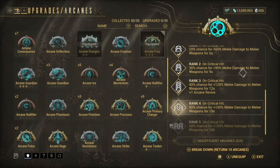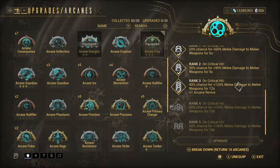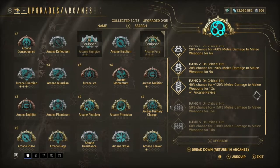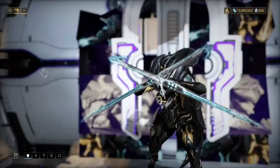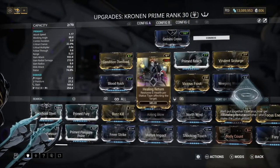For the arcanes we have Arcane Energize and Arcane Fury. The reason we have Arcane Fury is because I mainly use melee weapons — melee weapons are like the best weapons in the game, especially the Kronen Prime. At rank 3, on critical hit we have a 40% chance for 120% melee damage. We're always going to be critting because we've got Blood Rush on our melee weapon, so we're always going to have that 120% melee damage bonus.